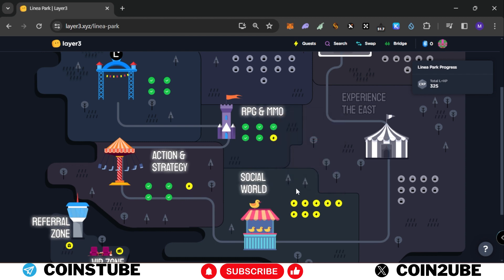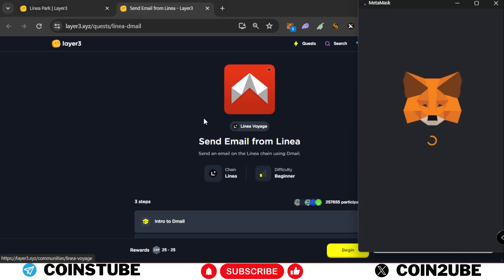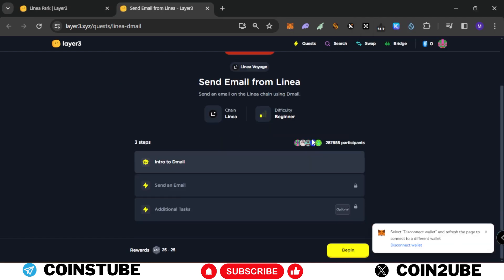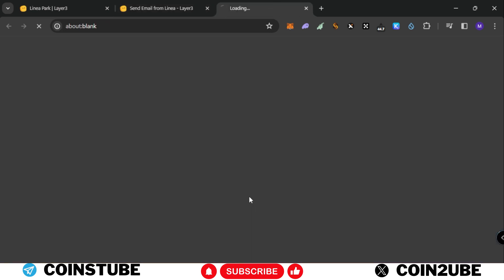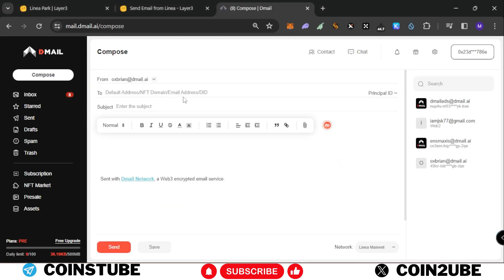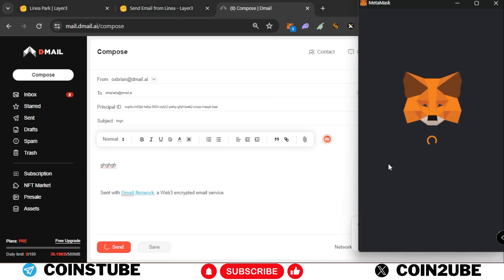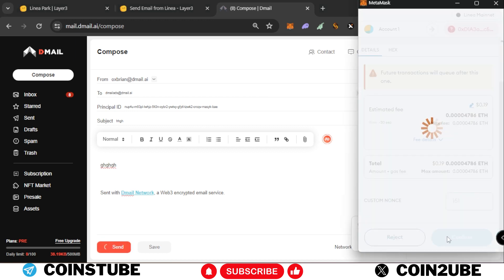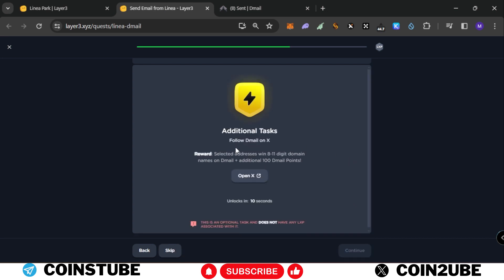Let's complete the tasks one by one. First task is 'Send Email from Dmail.' You need to connect your MetaMask, click on Begin, then Continue. Open Dmail, connect your MetaMask with the same account, sign in, and click on Compose. Send an email to anyone — type anything — but make sure to select the network as Linea. Click Send. The MetaMask pop-up will come; select Low and confirm. Email has been sent — let's verify. We completed this task.